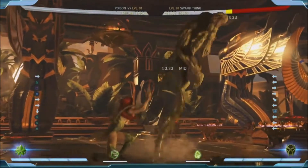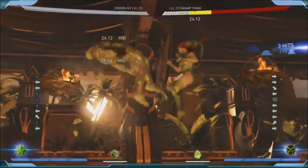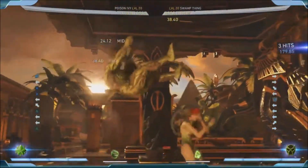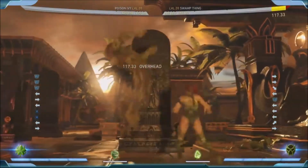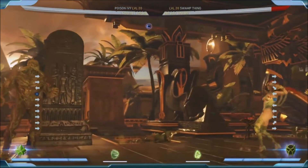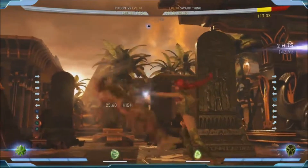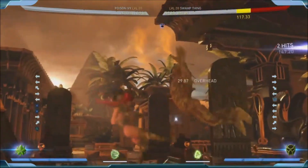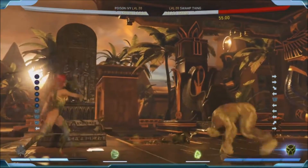I also love her down two and her back three. Her down two - she's not actually attacking you at all on her back three. She's calling plants to do her bidding. She also has a very unique 4-3 that she can actually control the distance of - she can do it long or short. So her 4-3 has an incredible amount of range if she holds forward.